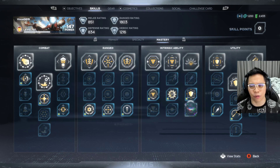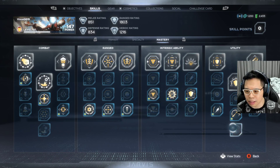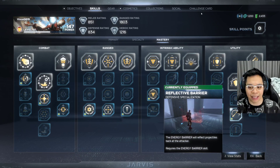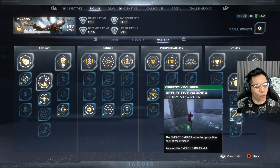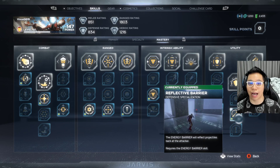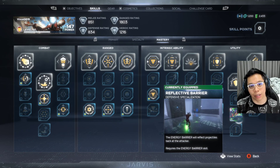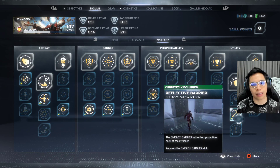For the intrinsic ability I use, one helps with stunning and overcharge — those you can change around depending on how you play. For the energy barrier, I like the one where it reflects projectiles back. That way when I use my shield — which I use a lot especially in mega hives — the shots get reflected. I would find a corner especially when indoors doing hives or vaults where you can't fly far.